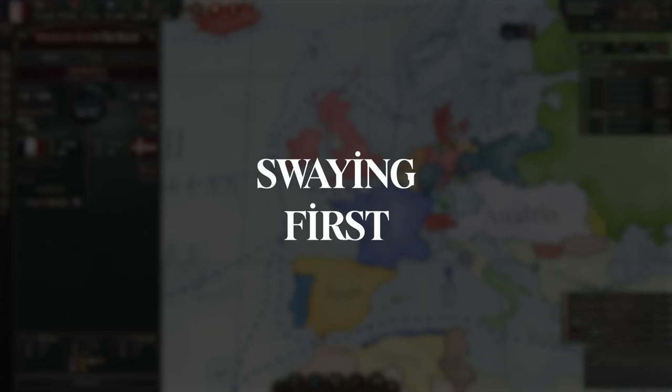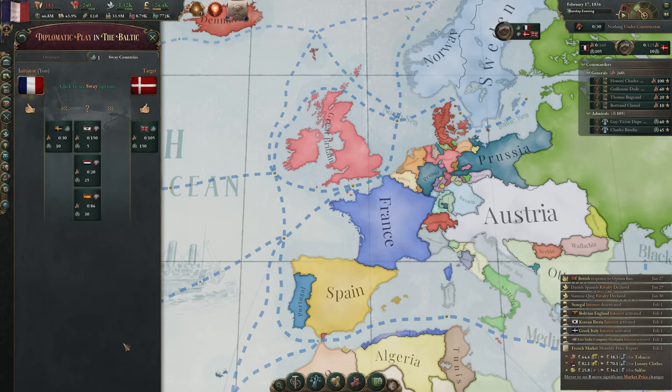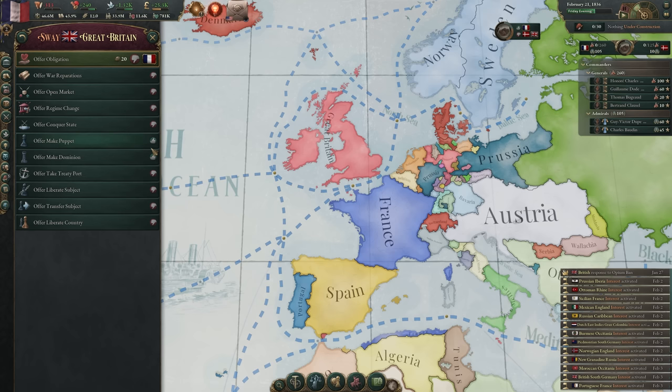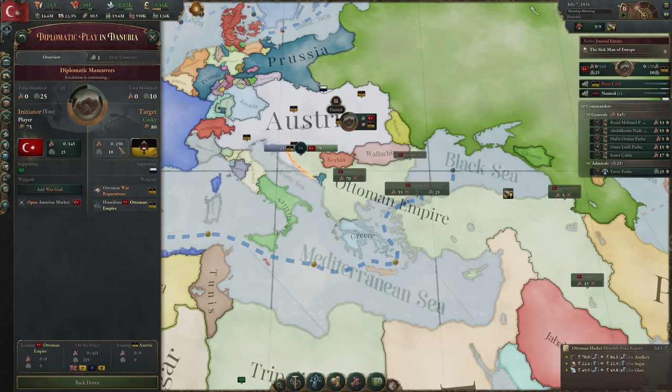Swaying First: It might be tempting to get other nations on your side as soon as possible during a diplomatic play, but keep in mind that swaying nations costs maneuver. Nations that have already been swayed to one side can still be swayed back to the other, and any maneuvers used by the first nation to sway will not be refunded. At times, you might be better off waiting to sway until the last possible moment to avoid this predicament and to put your opponent in said position instead. You might also find nations remain completely unswayed, saving yourself additional war goals and infamy.